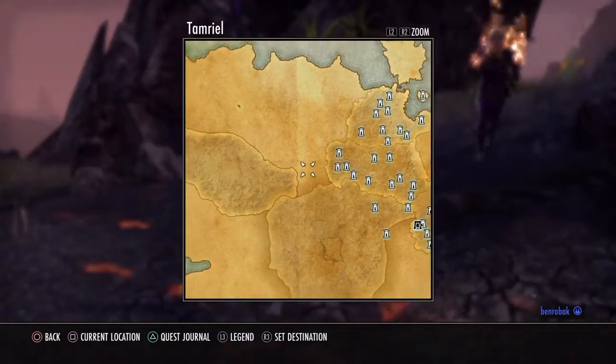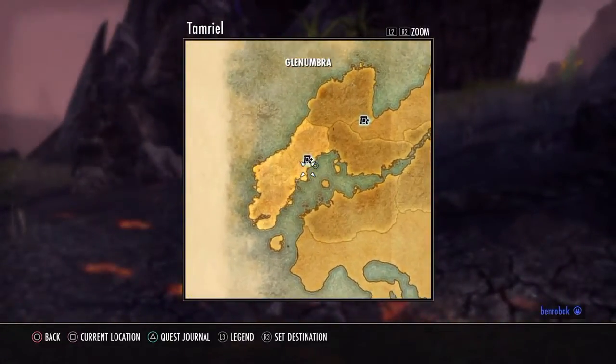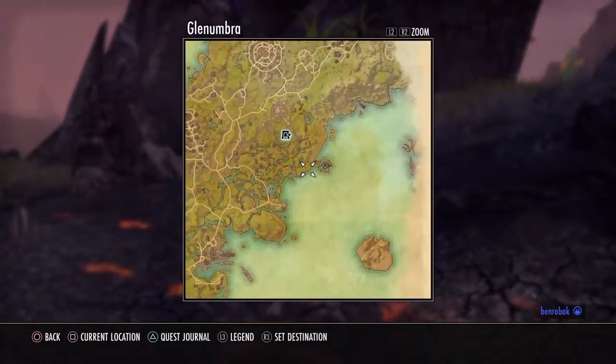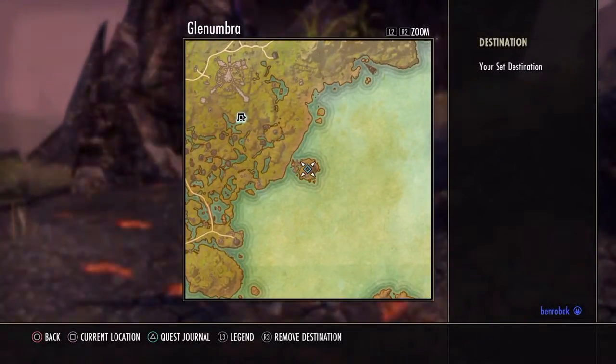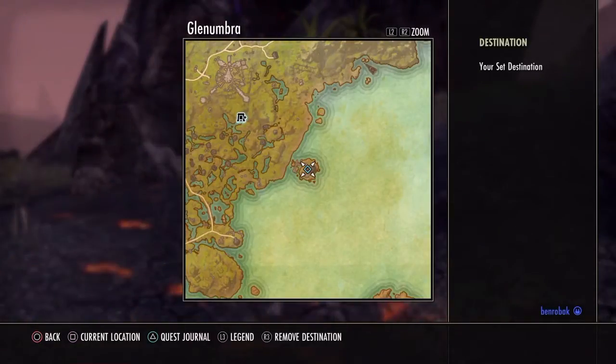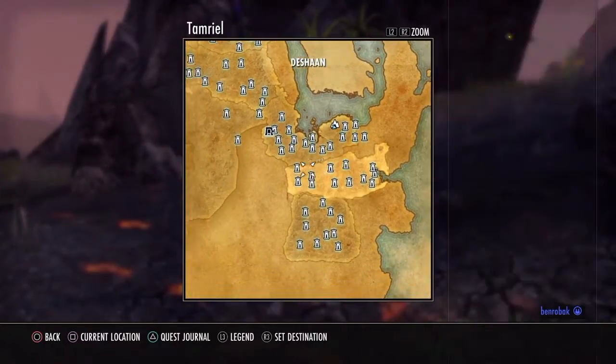If you are in Daggerfall Covenant, it's right here — I marked it down on the map. There's going to be a place there called Mestanzo's Tower or something, and then there's going to be the crafting place in there.